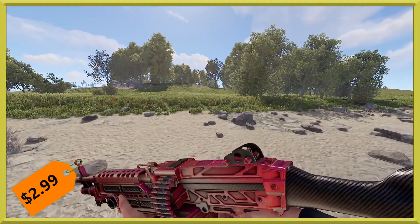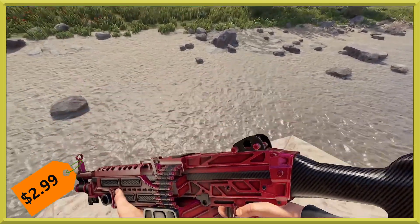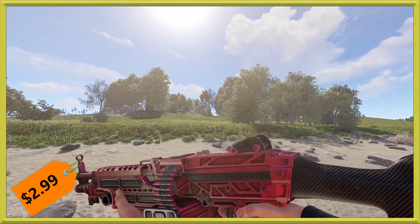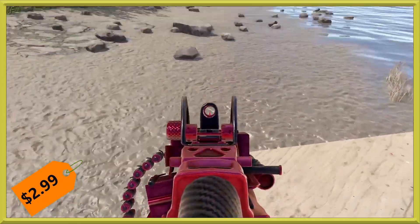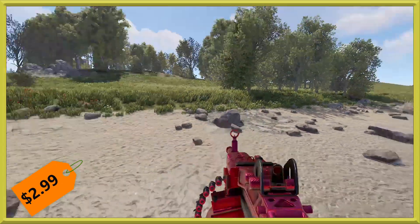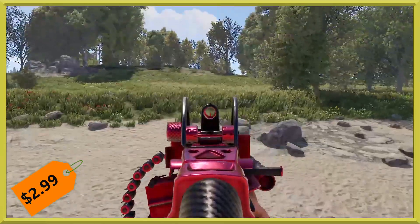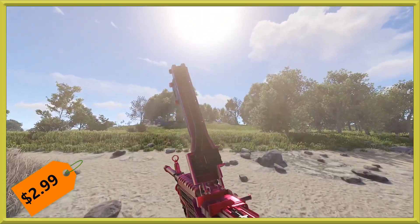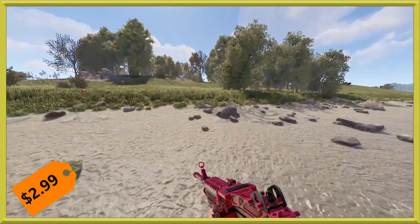Next we have an M249 — also part of another popular set, so hopefully there are a lot of happy people out there. This one carries the highest price tag at $2.99 this week, but it is a big metallic beast of a gun. Aiming down the sights, you can see a black versus red versus metallic red for the sight, and a little bit of carbon fiber on the butt of the gun. There's that reload — look at that shiny beast.